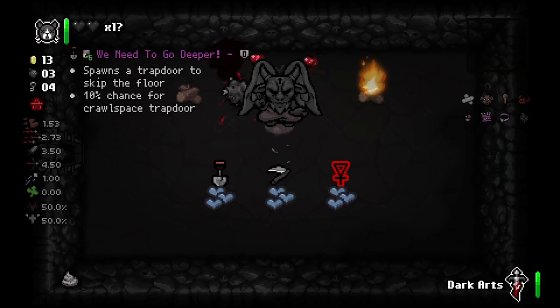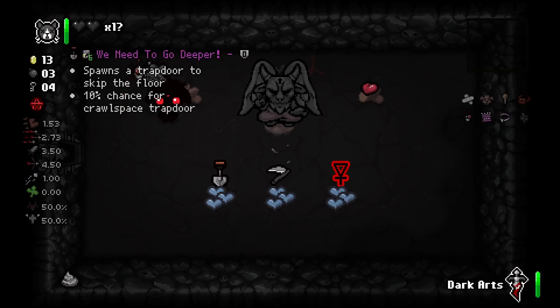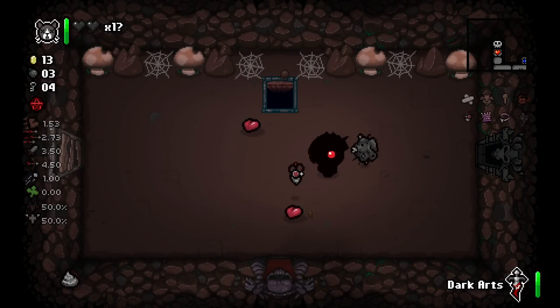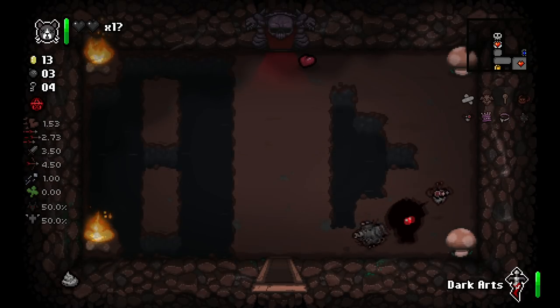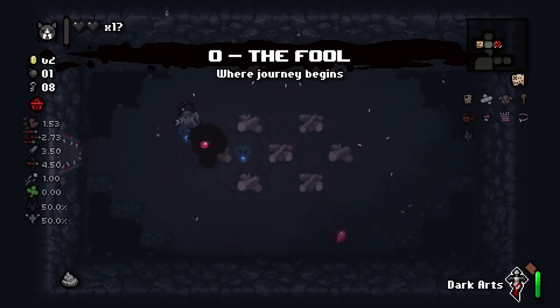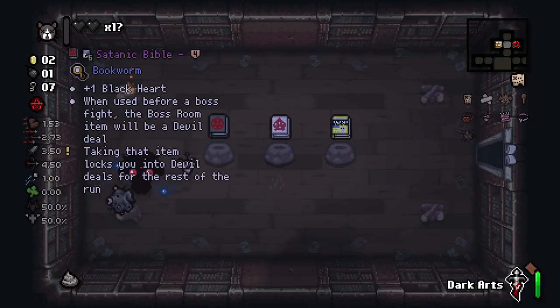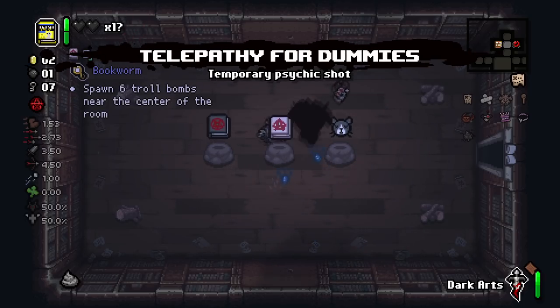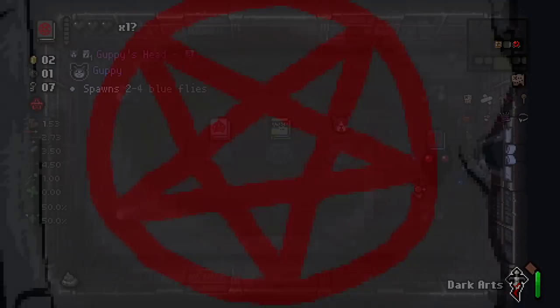I could try to take one of these and pray that the extra life ticks in, but that's too much RNG and I have terrible luck. I'm at the point where I just need to become Guppy and the run gets saved. Bookworm — that's not bad. Satanic Bible locks us into devil deals, but we need it. We literally need it.